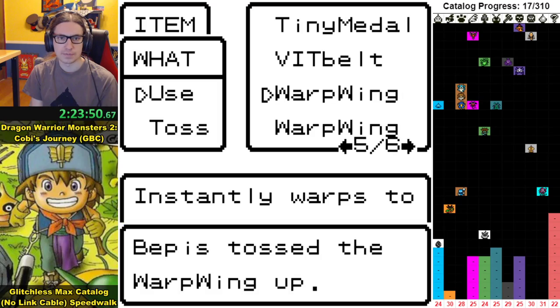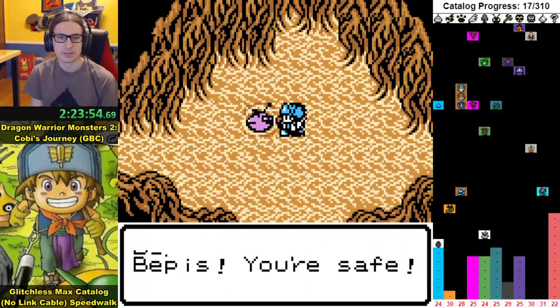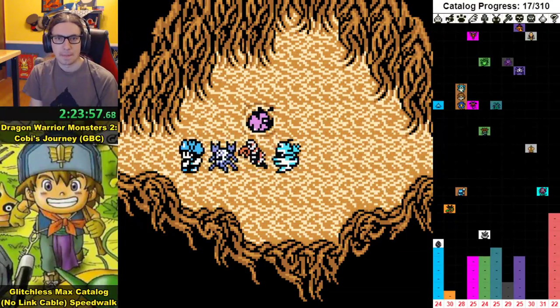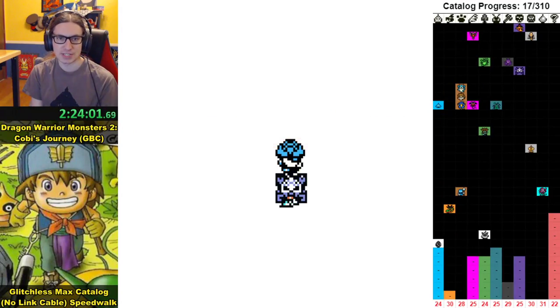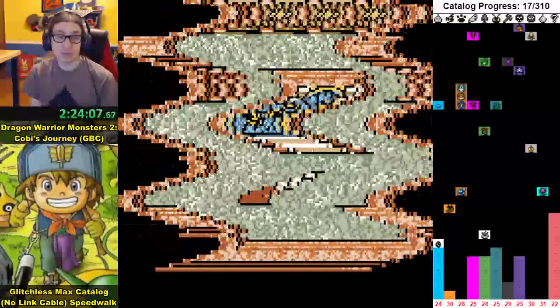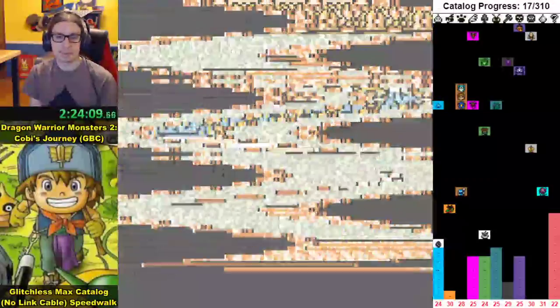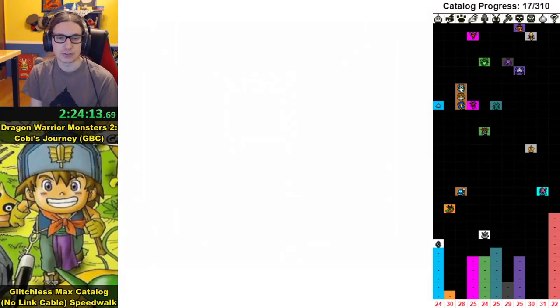I don't have a warp staff so I'll use the warp wing — that'll give me a free full heal. It would be about the same as using a warp staff and going to the inn for a full heal, so it doesn't really make any difference. Just don't forget I need to leave the door shrine first.